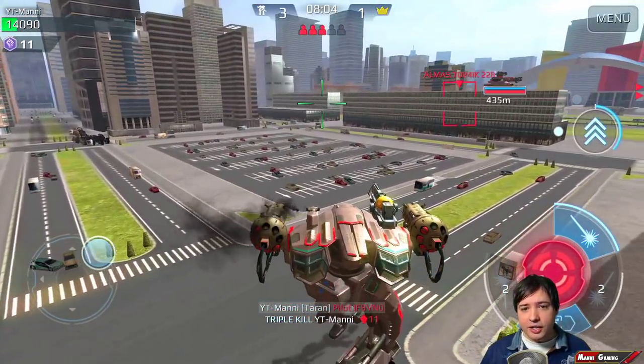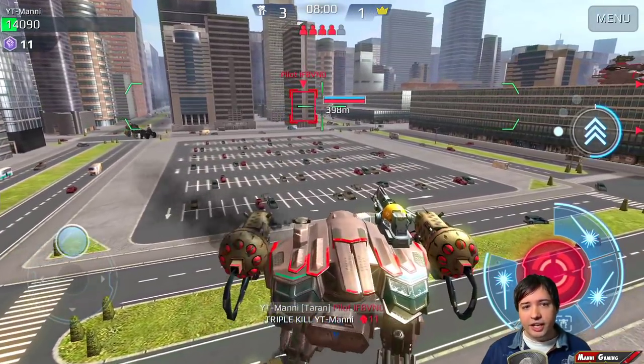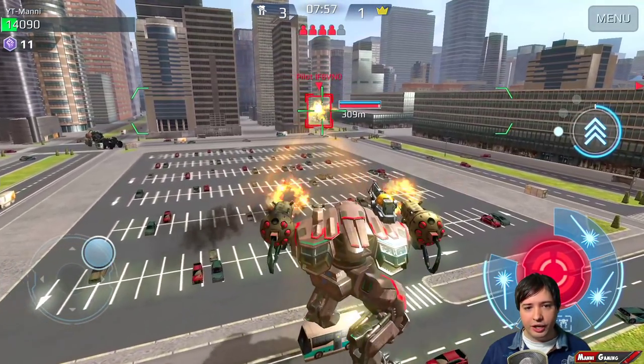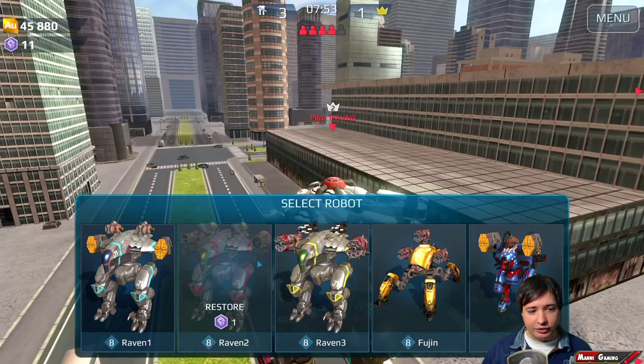So I got three kills now and I'm still alive with very low HP. The thing is now, whoever gets me basically gets the kill, because I have way too low health to effectively do anything. So somebody had to get that kill.